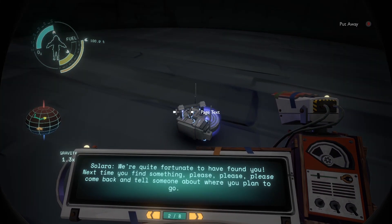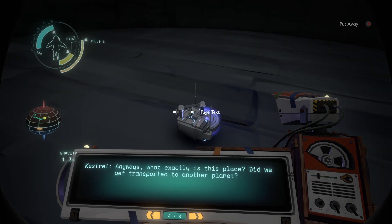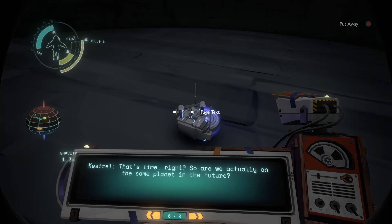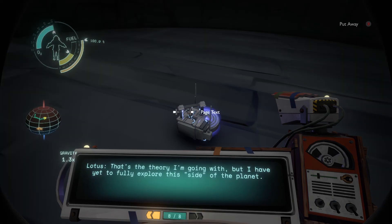Kestrel: 'Lotus, there you are. Solara, we're quite fortunate to have found you. Next time you find something, please come back and tell someone about where you plan to go.' Lotus: 'Kestrel told me to... Anyways, what exactly is this place? Did we get transported to another planet?' Kestrel: 'Not exactly. It seems that whatever life forms were here before us were able to find a way to manipulate the fourth dimension.' 'That's time, right?' 'No, that's a common misconception.' 'I suppose the tesseract on the interior caused this? As well as making the giant structure above us appear?' 'That's the theory I'm going with. I have yet to fully explore this side of the planet.'